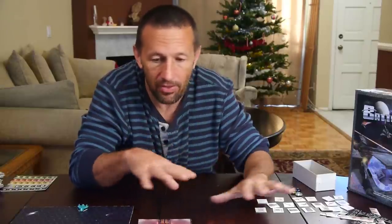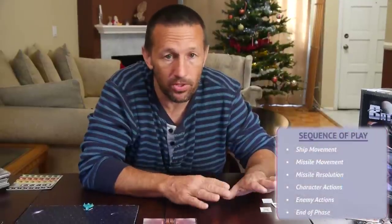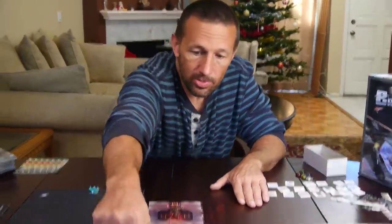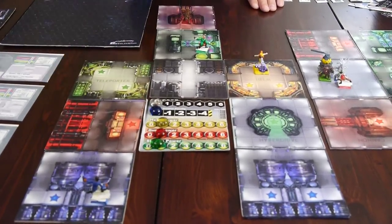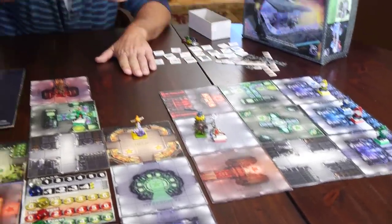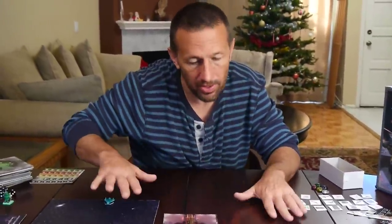Here are the rules about how that works — the nuts and bolts, the mechanics. There's a sequence of play, and the first thing that happens every phase is ship movement. Our ship is going speed zero, so it's not going anywhere. There's no control card for the star base — star bases don't move, so we don't even bother with that. There are no missiles to move either, so now it comes time for hero actions.